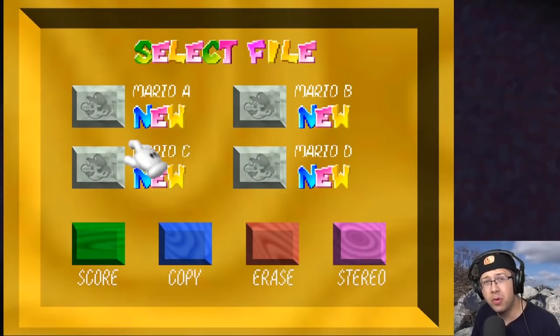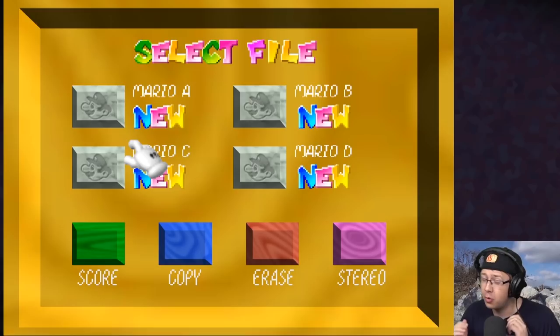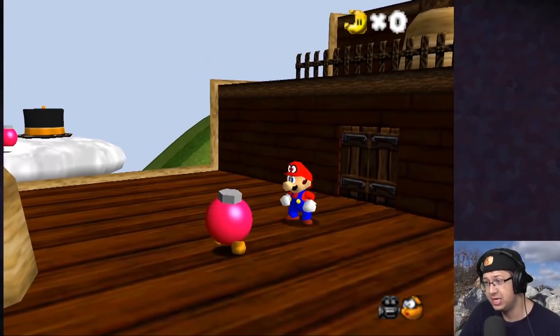Gamers, welcome! Boy am I excited for today — we're going to be playing a hack that's been in the works for quite a while. Of course, as you'd expect, it's a Mario 64 hack, a large majority of which are by Kaze himself. We're going to be playing Mario Odyssey 64. This hack has 80 stars and I think every single world from Mario Odyssey.